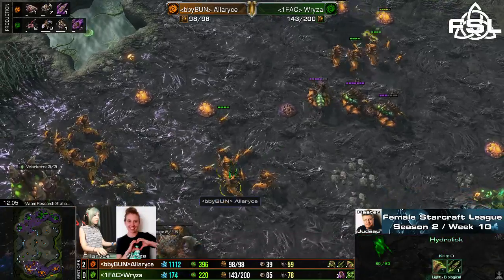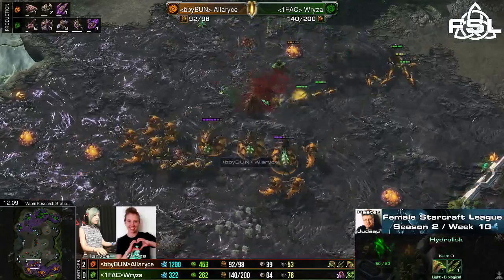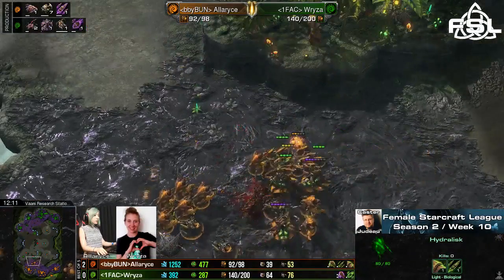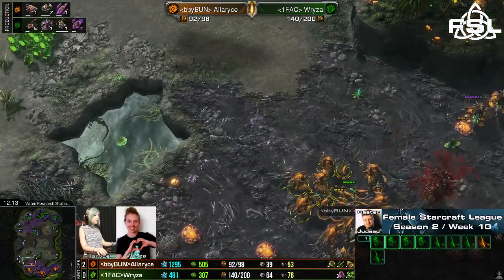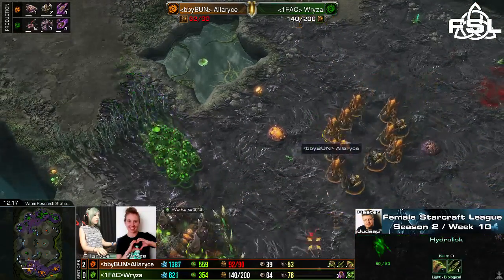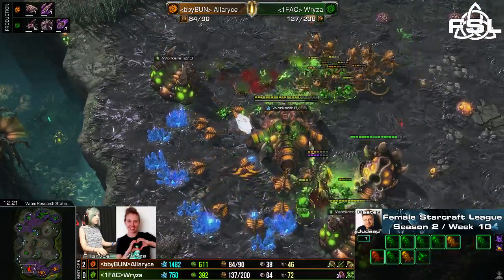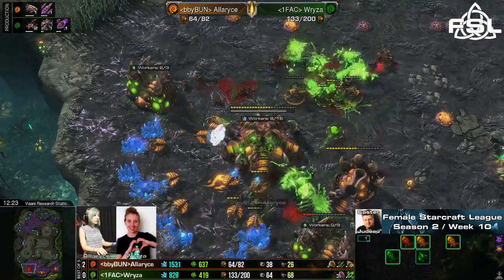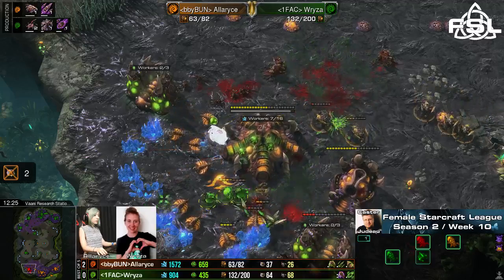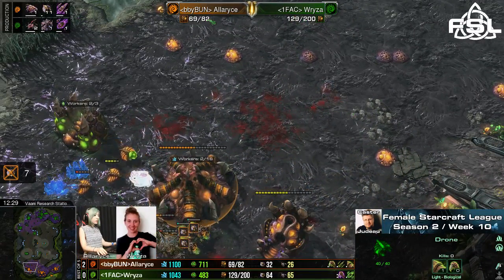Ryza does the same thing once more — there's not much protecting these Hydralisks, which is just the biggest problem for Alaris. She has the means to take out the air army, but she just doesn't have the beef, the meat, to keep these things from happening. Ryza wants to split up these units — getting the Queen kill, getting all of the Hydralisks killed, which is just the most important part. And we can already see the supply difference — it's 150 almost to 70.